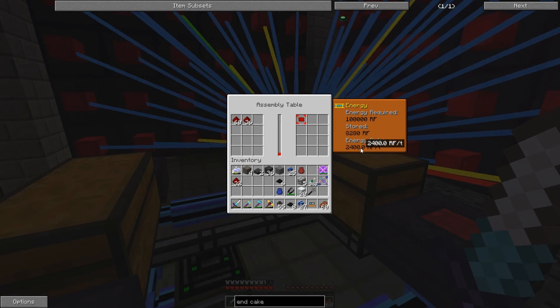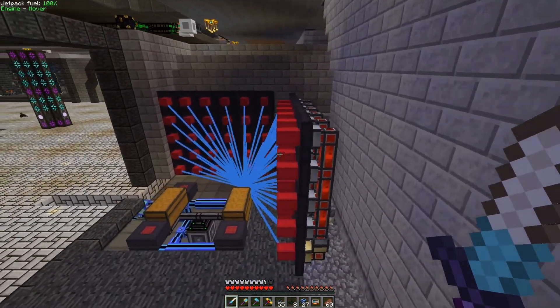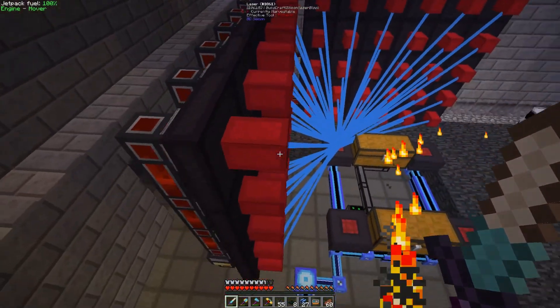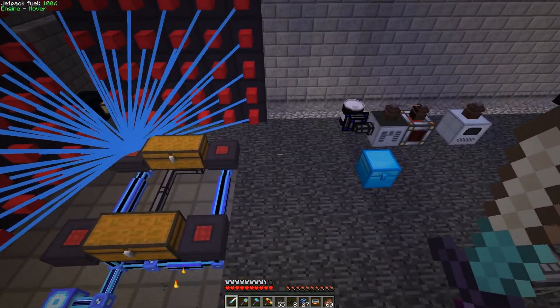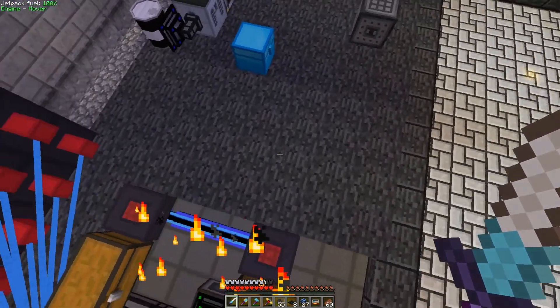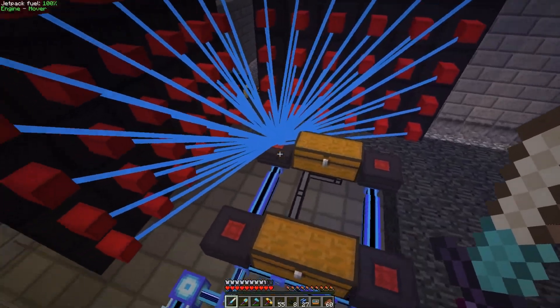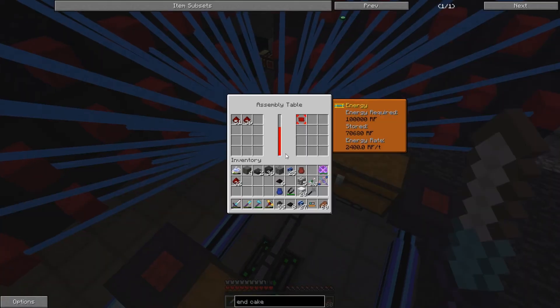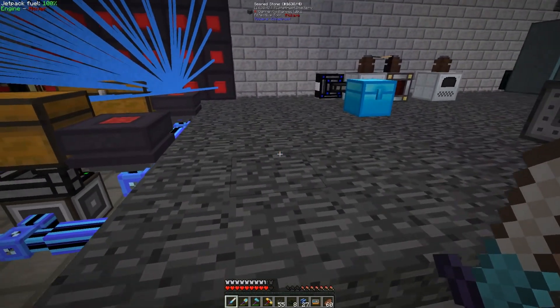So our system produced 2400 — I don't know how you can get more. I could make another wall here — that would be a solution. Another wall of cables right to here. I think this could work just to get a little bit more power so it goes faster. I think that could work.